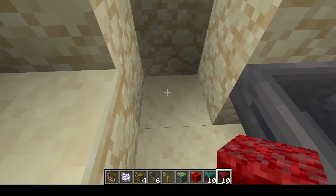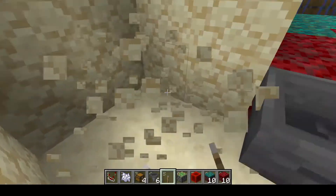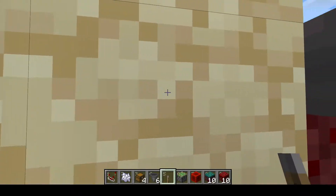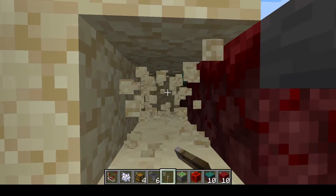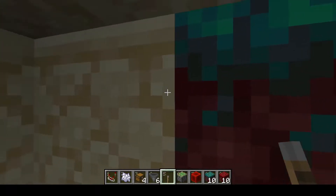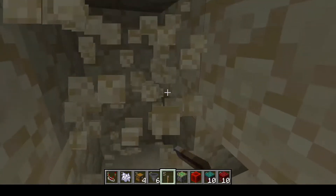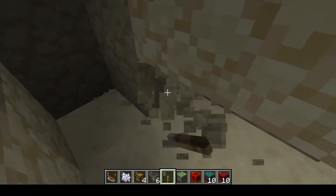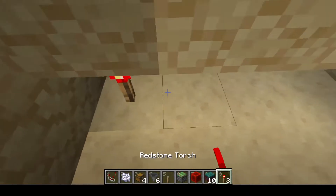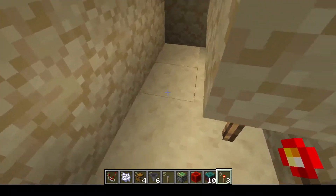Back to the redstone — on the opposite side from your bone meal — we're going to put a lever and dig out a little bit around it so we can get down below. Dig up until you're one past the water, three blocks over, and get your redstone torch. Place one under each trapdoor — that will power them and make sure they stay open until we want them to close.